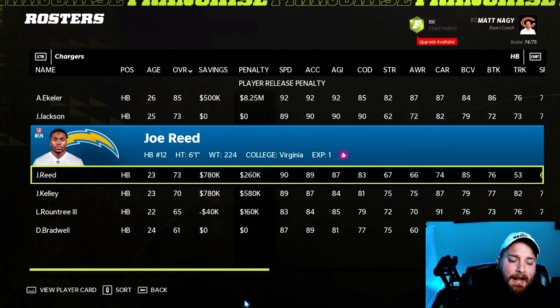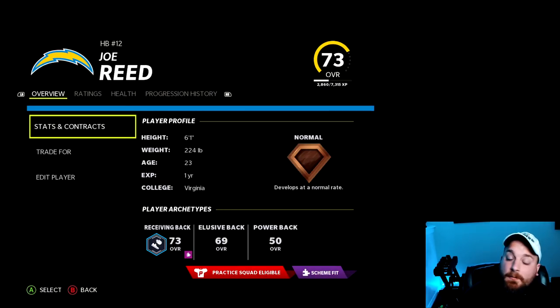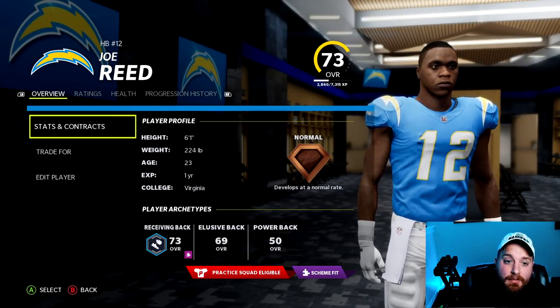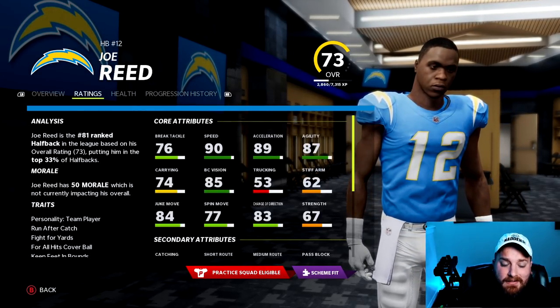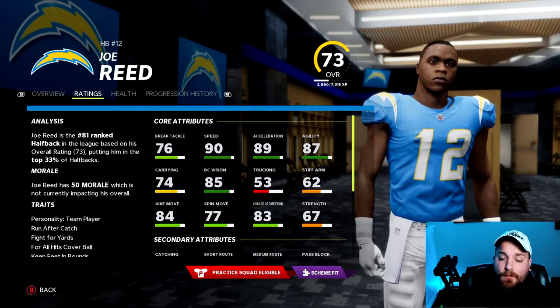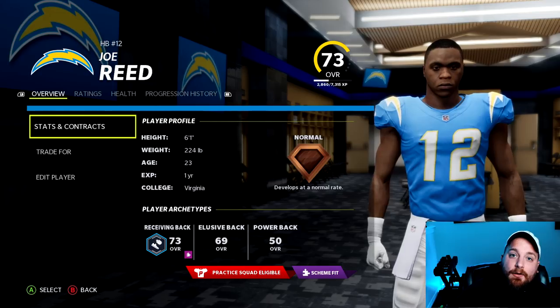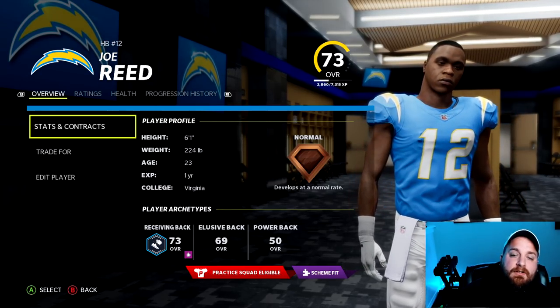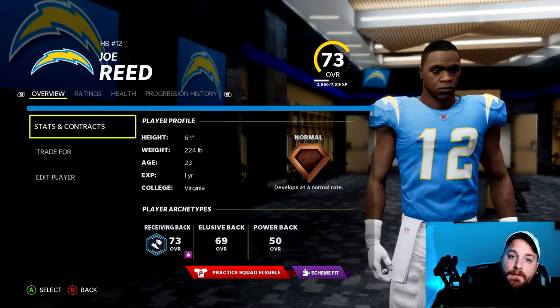The Chargers didn't have a lot to work with, but Joe Reed is the suggestion. He goes from a 67 wide receiver to a 73 running back — 6-1, 225, so he's built like a running back. Stats are solid: 85 ball carrier vision, decent break tackle, speed, and 74 carry. If your running back room gets ravaged by injury during a Chargers franchise, Joe Reed makes an easy switch without spending money in free agency.